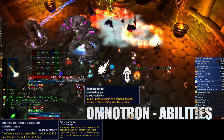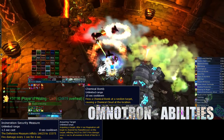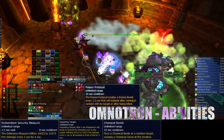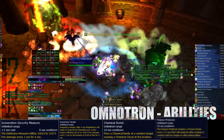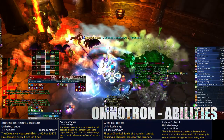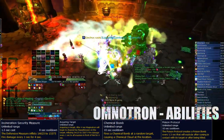Toxitron will cast Chemical Bomb, which fires a bomb at a random player that creates a large chemical cloud at their location. The player should move out of the cloud as quickly as possible. He will also use Poison Protocol, which creates multiple Poison Bomb adds. Each of these will spawn fixated on a random player and should be AoE'd down and killed before reaching them. If they melee their target, they will explode, dealing around 150,000 nature damage to all nearby players.